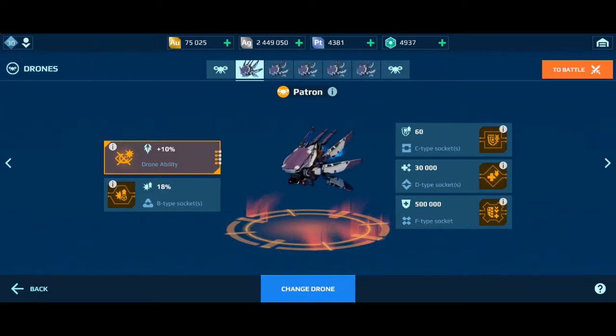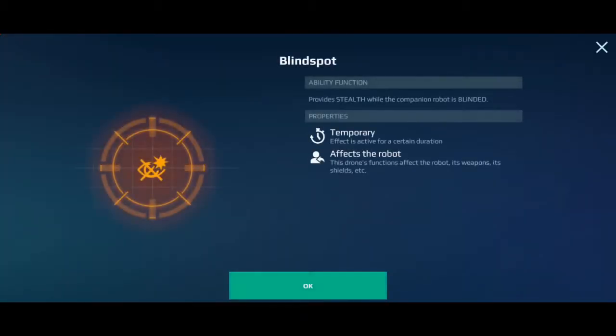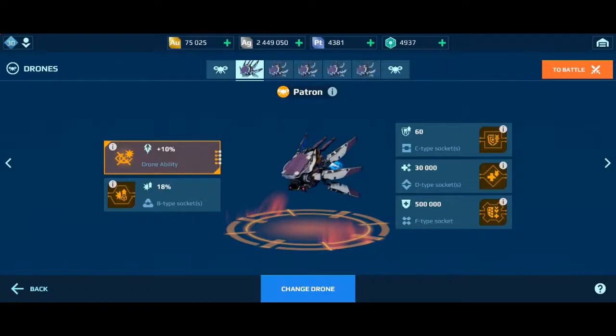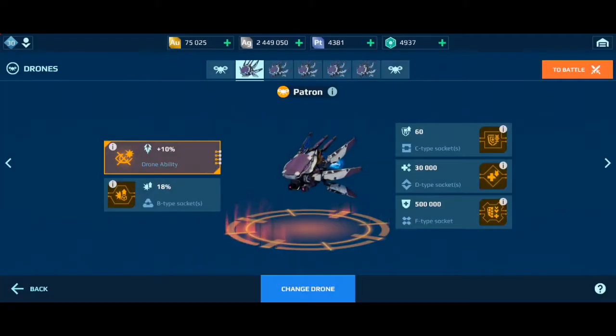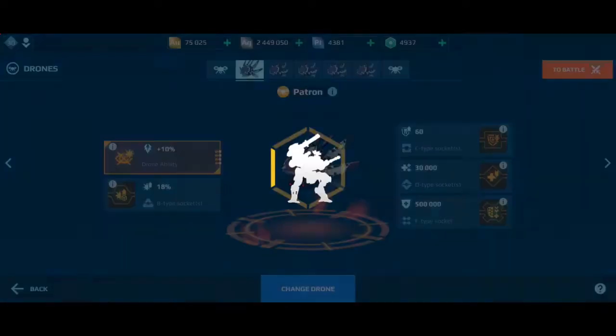We have so many new things going on, I will probably do a few videos about it because I can't put everything in one video. In this one I want to show you we have a new drone called Patron. What does it do? It provides stealth while the companion robot is blinded. Interesting.